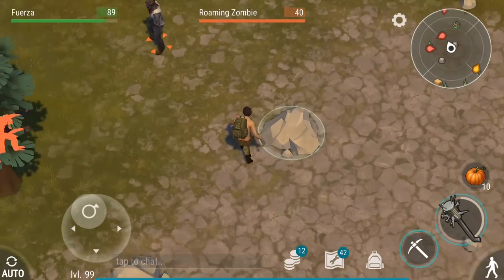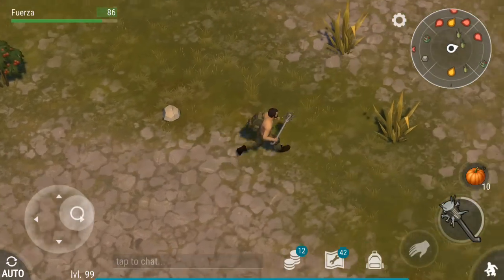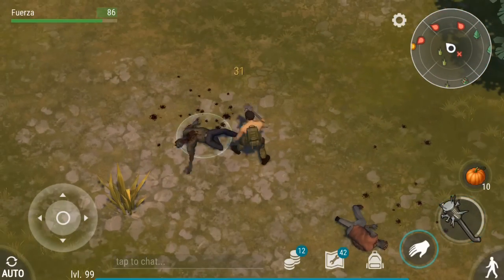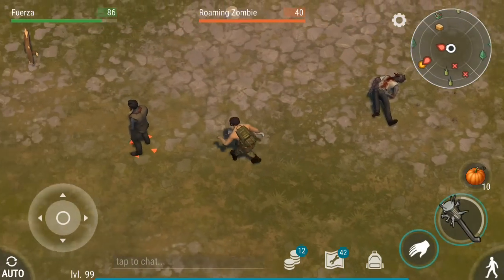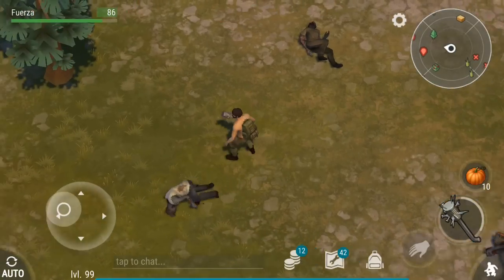Currently the only way to get the Bunker Alpha access card is to find it off of dead zombies. This is going to take you a while and you're going to have to kill a lot of enemies before you get the card. I recommend putting the thought of getting the access card in the back of your mind and focusing on building up your base so that when you do get the card you'll be ready for Bunker Alpha.